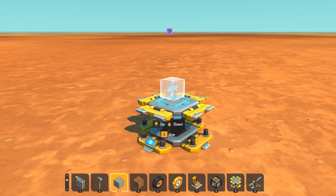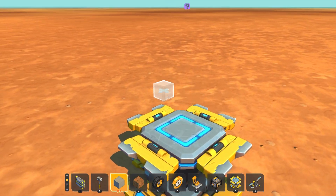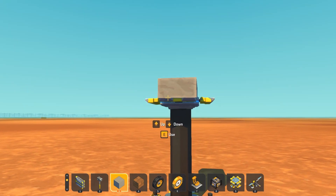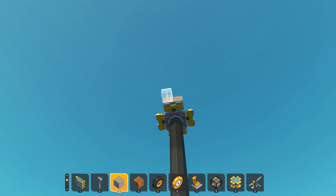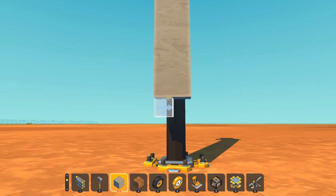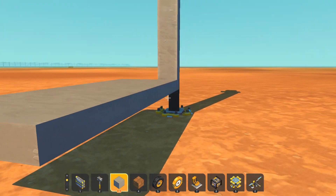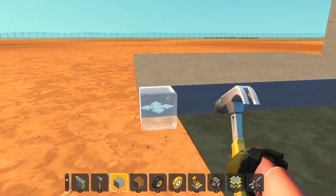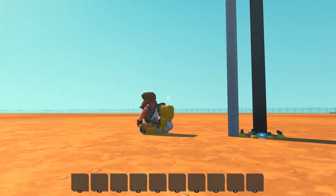But today we're going to get down there and build a base down there. The device you need to make this is pretty simple. You can start by just making a platform out of any block, bring it into the sky, and then bring it down. Once you've brought it down you can make a platform like so, and once you've made a platform you can just put any seat you want on there — and just like this, now you can get under the ground.